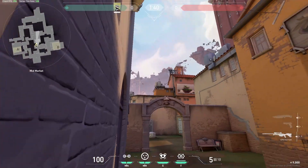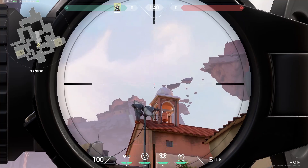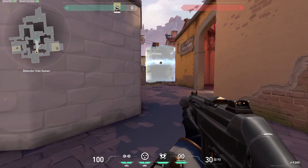This defensive smoke from mid will outright stop any attacking pushes through this gateway. You can see all the way to the back wall of courtyard.